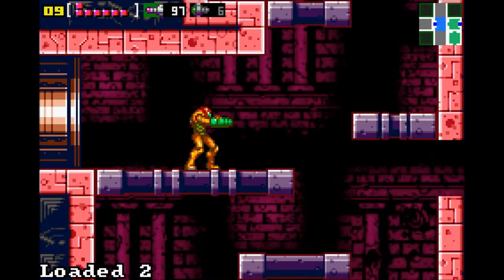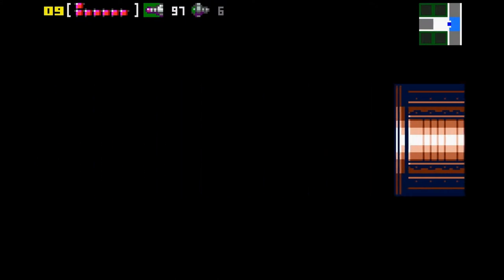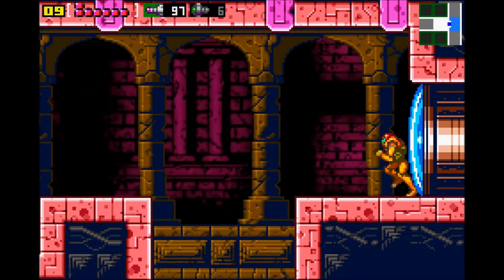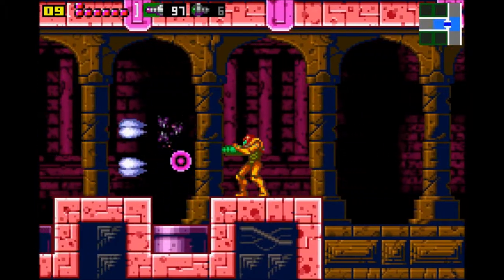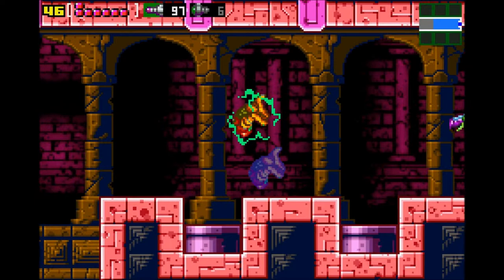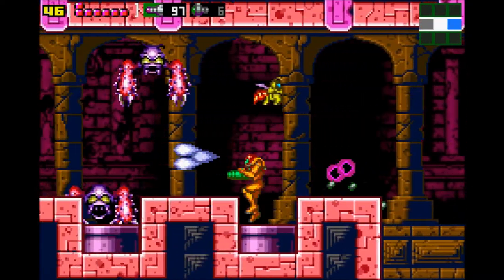Ladies and gentlemen, welcome back to Let's Play Metroid Zero Mission. I am Draco Thuban, your host. Thanks for coming back. We are going to continue our progression through to Ridley and continue getting the items we need.